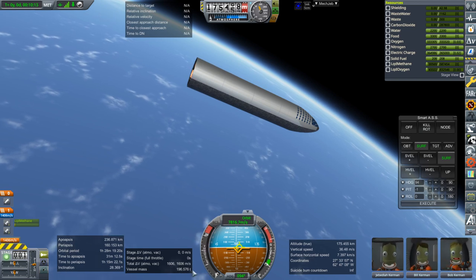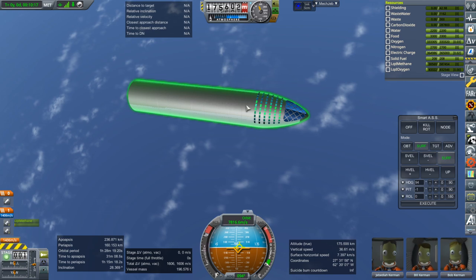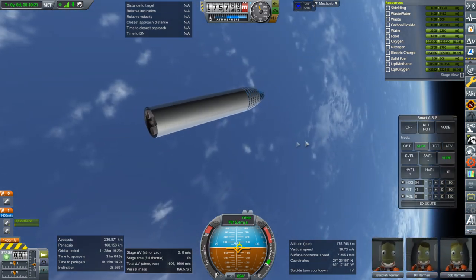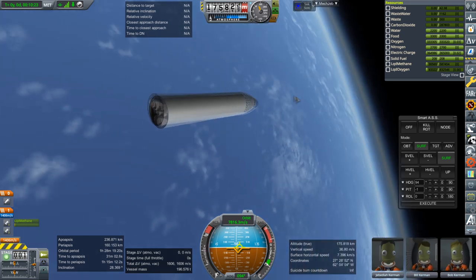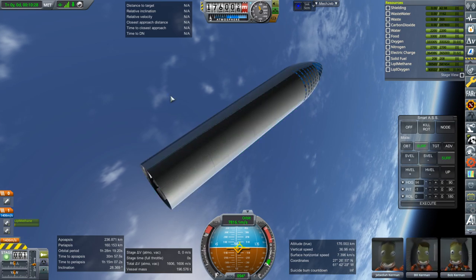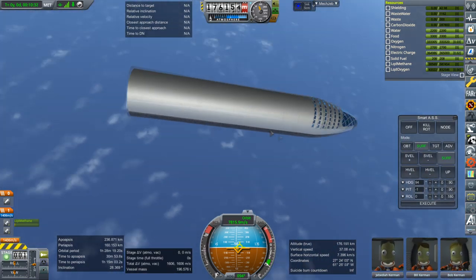Without reserving any fuel in the first stage, it would be able to do a lunar flyby mission directly. It still should be able to lift a pretty substantial payload to orbit. We have 1,606 meters per second left, so I could easily put some stuff in the cargo bay and make it work out.